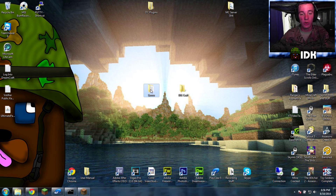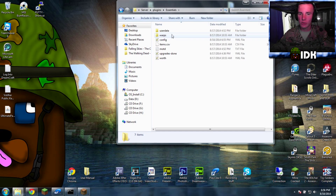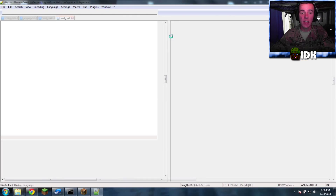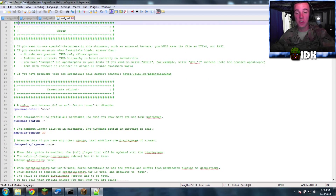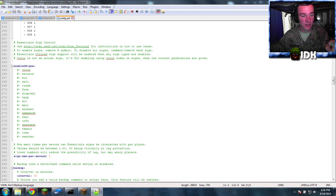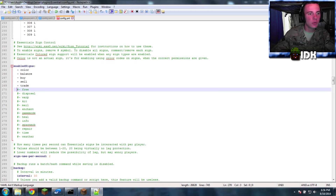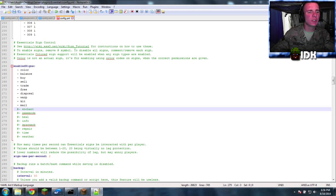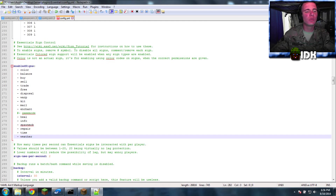First, you need to go to your server file folder, go to plugins, then essentials config. In the config, you're going to scroll down right past the kits. When you see kits and enabled signs, you see those little pound signs — delete them.